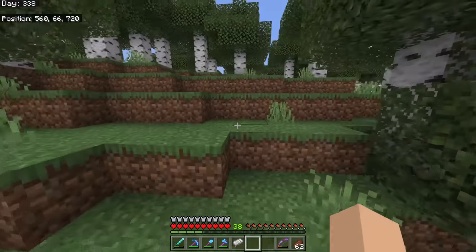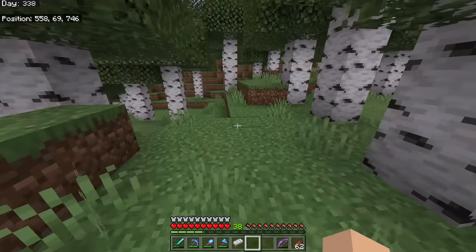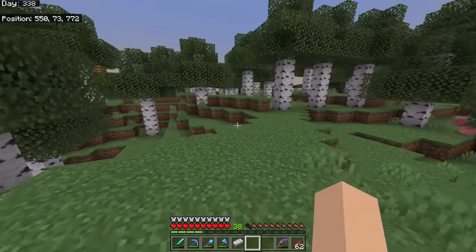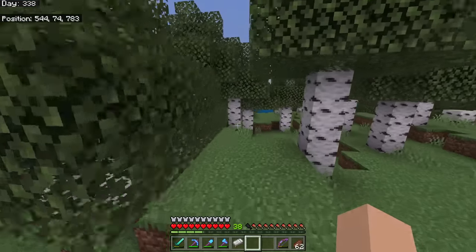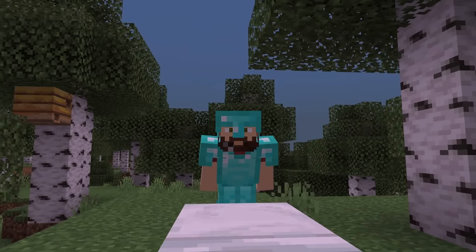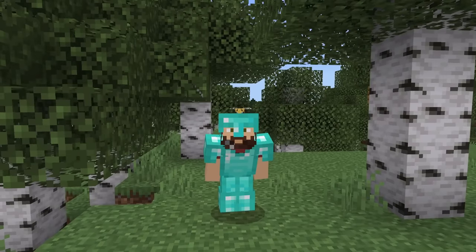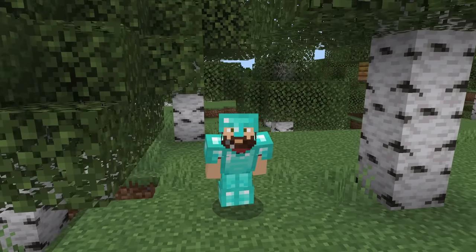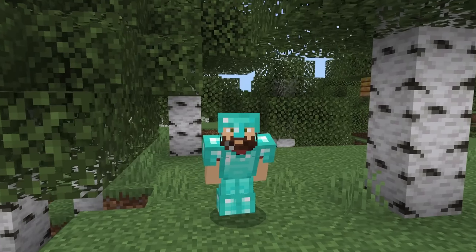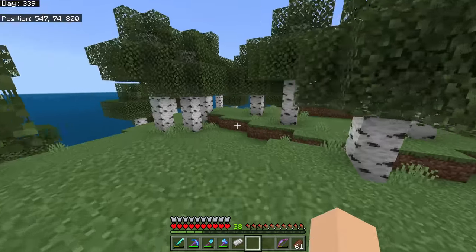When I say you could put an iron farm anywhere, I mean it — you can put it in the sky, underground, in any biome, all of that is fine. Just keep it away from other villages and villagers. Also you're going to want to make sure that while building you keep away any additional beds, profession blocks, and especially villagers — at least 96 blocks away — until you get it functional.